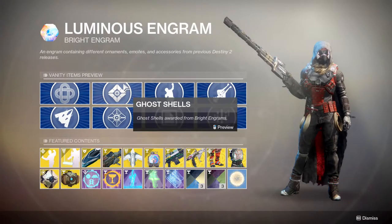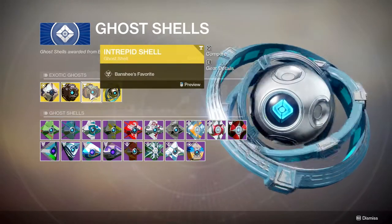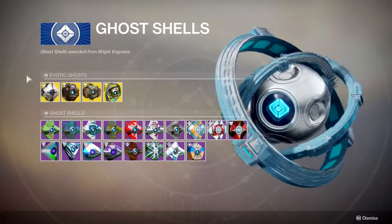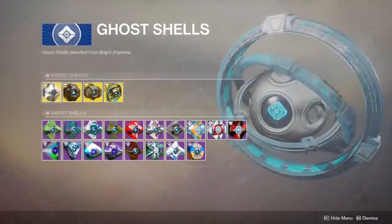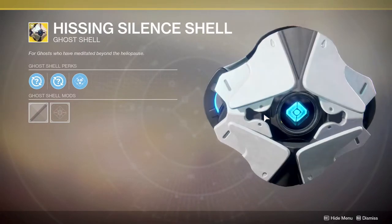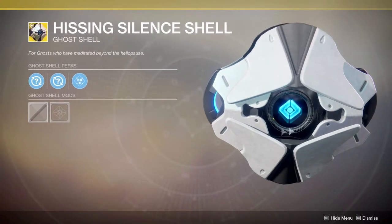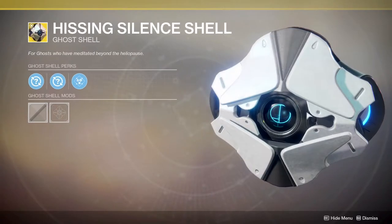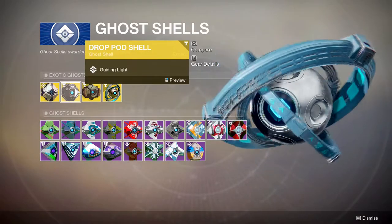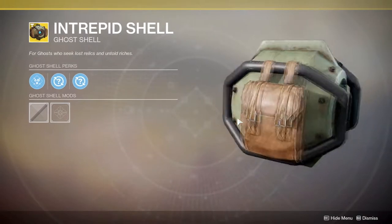For ghost shells we have the Gyro Shell, Intrepid Shell, Drop Pod Shell, and the Hissing Silence Shell. In my opinion the Hissing Shell is probably one of the best in the game if not the best — it's Trials of the Nine inspired, that logo right there is Trials of the Nine and it looks amazing. The Drop Pod Shell is also one of my favorites. I'm actually really excited to get the Intrepid Shell since I never got it.